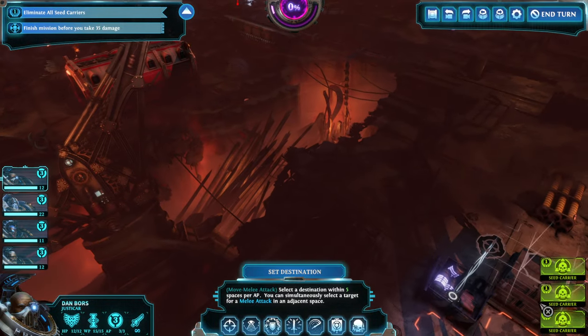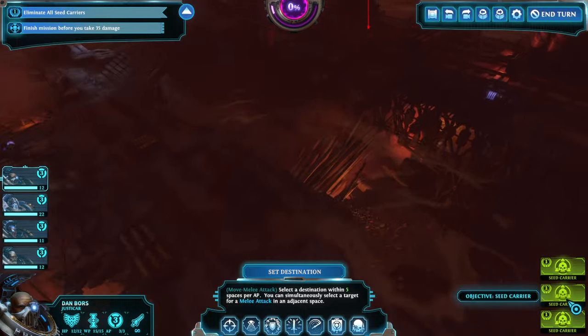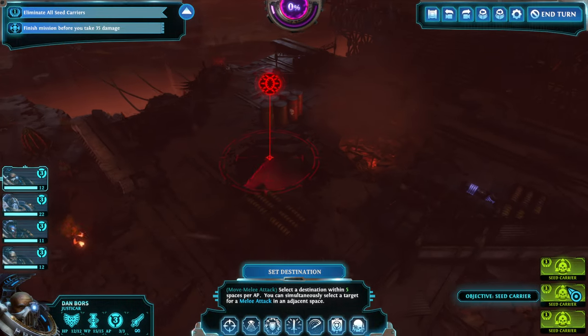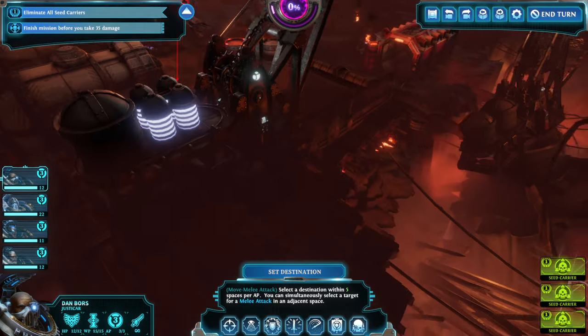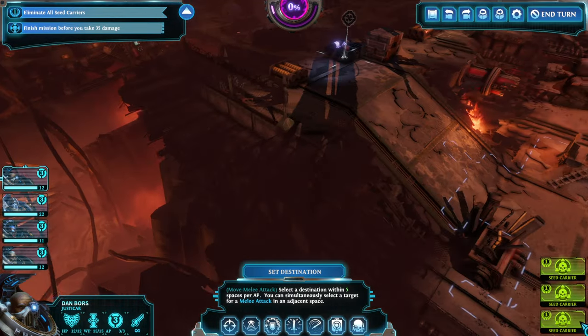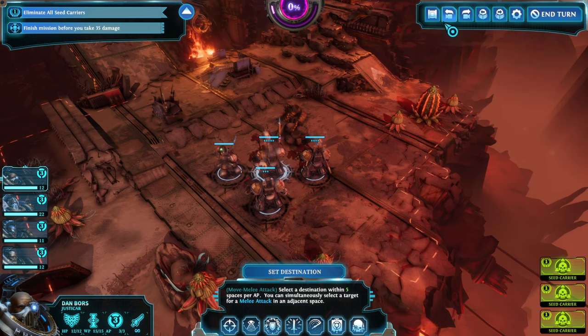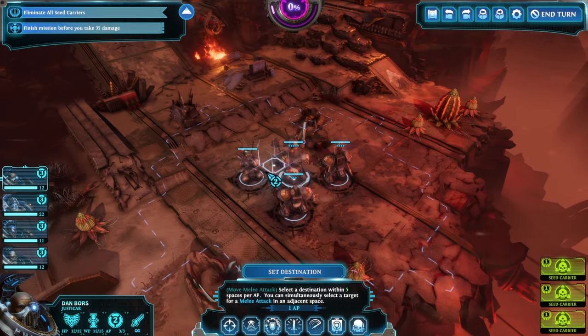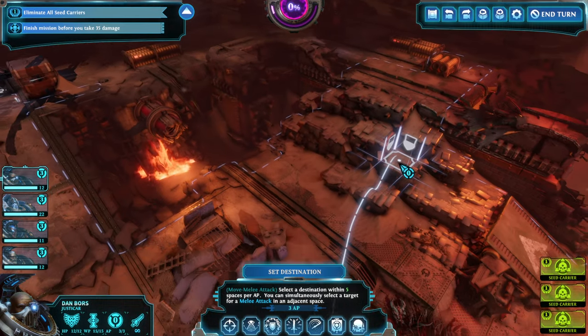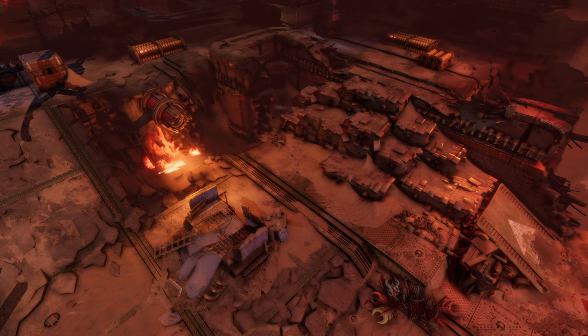Wondering if from here to here we can easily take that — this is just a little bit more of a distance. What are the stratagems? We got armor, we got crit, and we got will points back. Good choice. Let's hurry up.